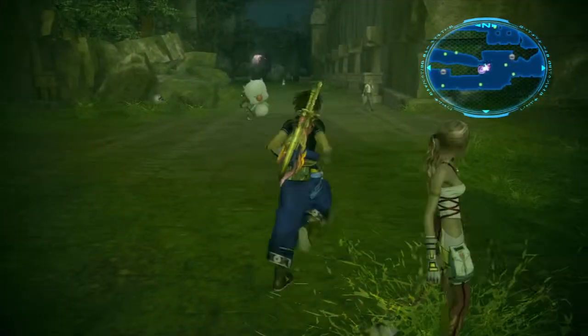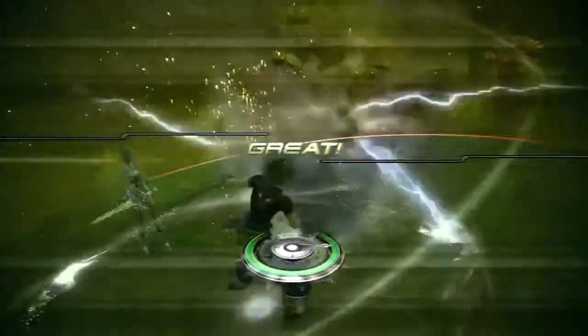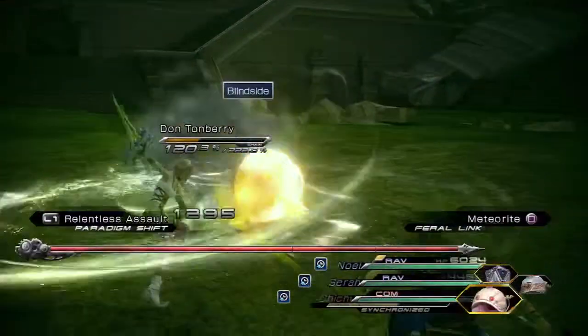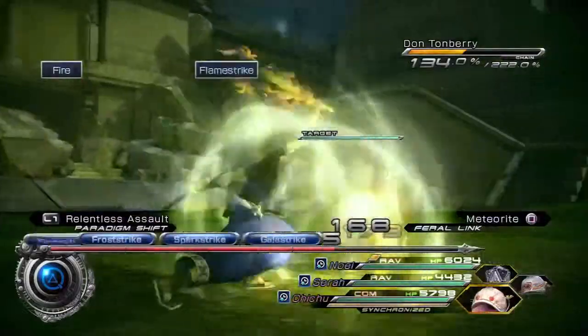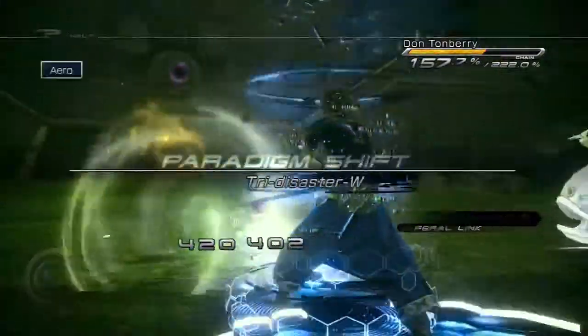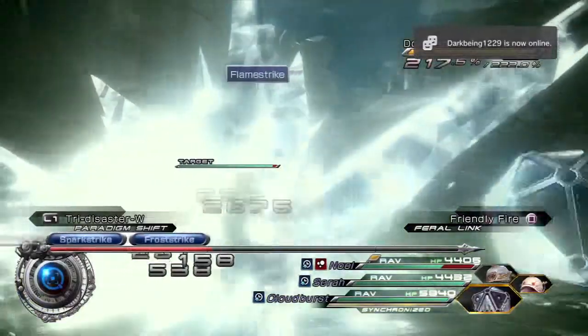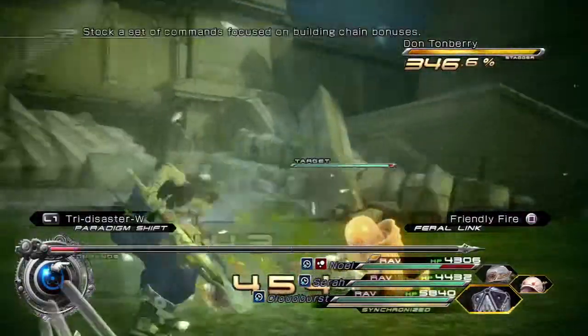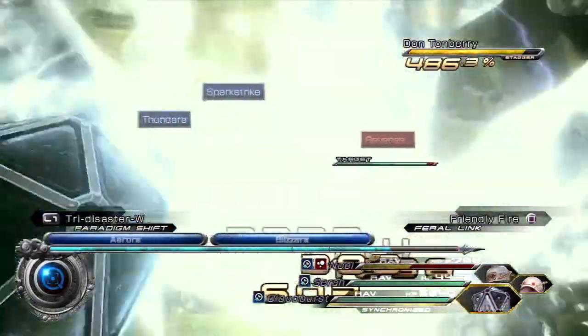I'm going to show you something I did real quick. Tomberry — I've been farming him. He gives really good gold. So I've just been killing him a few times. I'll show this once before I actually get into the video, just so you can understand what I've been doing, because he gives really good CP and really good kill and great farming.